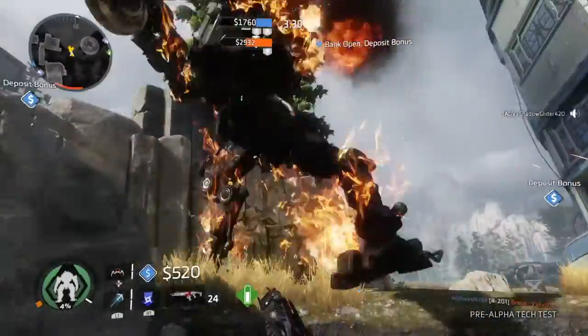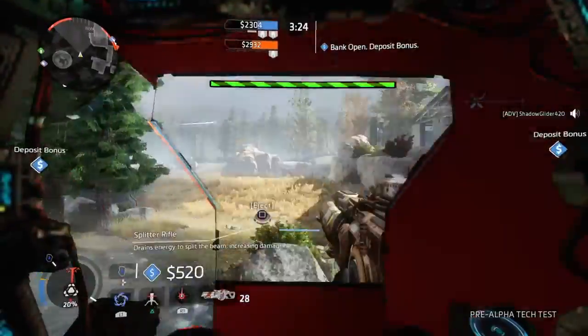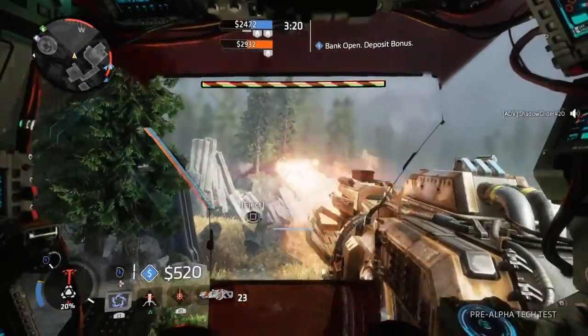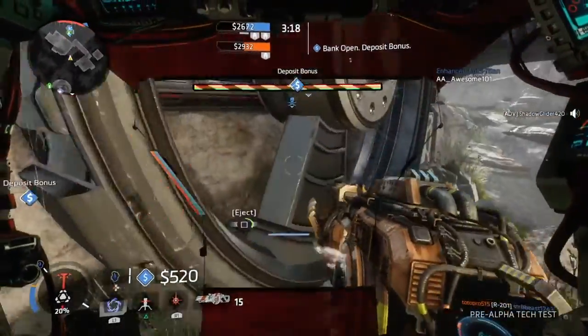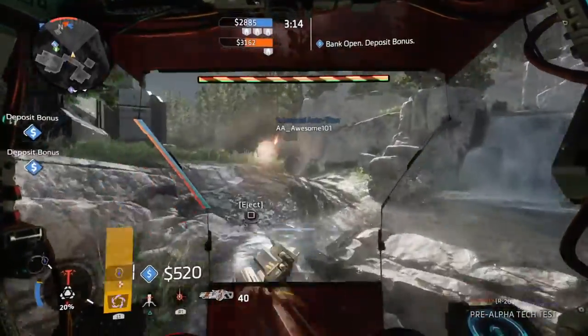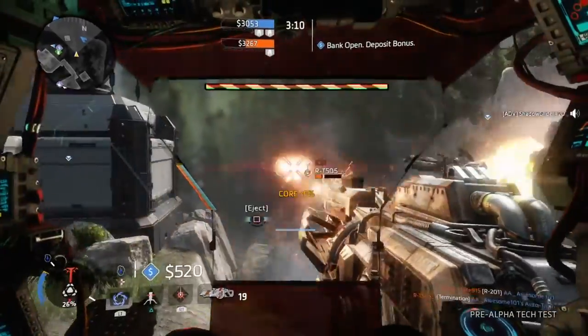You can eject at any time that you want to, and then your Titan just roams around freely for fun. I just gave my Titan an extra battery, that way he had a little bit more health. Your Titans don't regen their health — they don't regenerate their shields or anything like that.